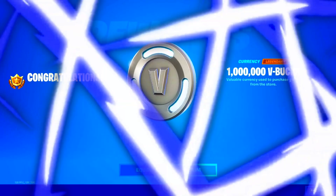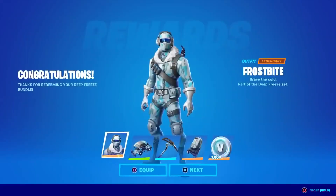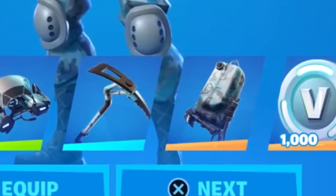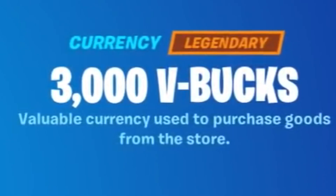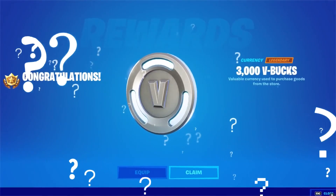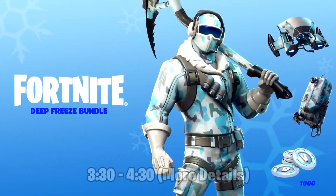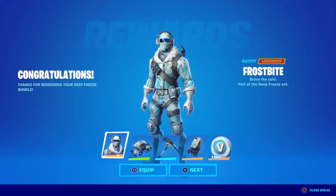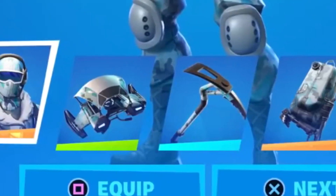The next way of getting free V-Bucks was from an actual free V-Bucks glitch — the Deep Freeze bundle glitch. If you own the Deep Freeze bundle, you can actually purchase it again only with this bundle if it rotates again in the item shop. With the free V-Bucks that already come with it, you will be getting additionally another set of free V-Bucks. You may do this with other bundles as well, but this may already be patched, considering this is the oldest V-Bucks glitch from Chapter 3. If there are any other free bundle V-Bucks glitches, I will upload a video on that and keep you guys updated.